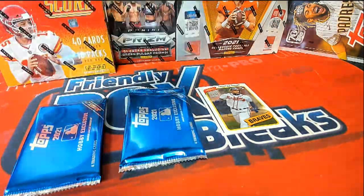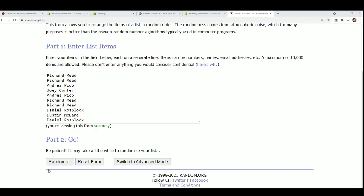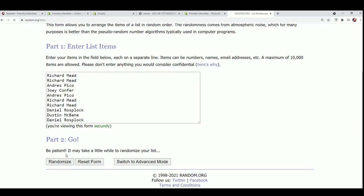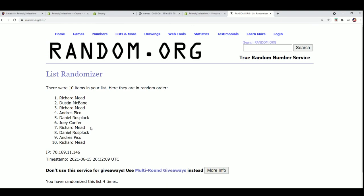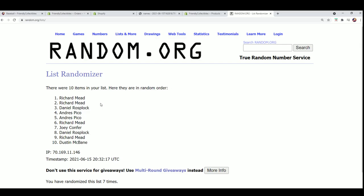One, two, and three — here we go. Lucky number seven. You want to be in the top three to be receiving something: number one is a pack, two is a pack, and three is the loose cards. So it's Richard M who gets the two blue packs, and Daniel R gets the loose ones out of this.